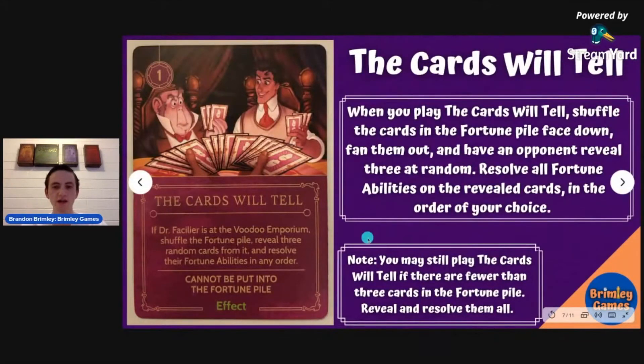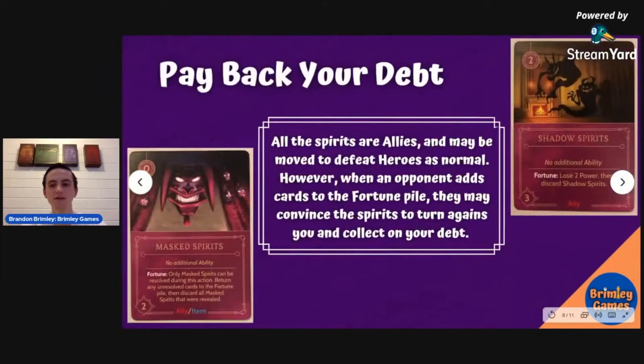Cards Will Tell picks three random cards and resolves them in any order — if you get rule New Orleans at the right time, that's how you win. One important thing to know is about the shadow spirits, which are allies. They can be very helpful for getting rid of heroes, but in the fortune pile they turn on you — you lose two power and then discard them. The mask spirits are really bad in the fortune pile. If you're playing against Dr. Facilier, getting mask spirits in there is a powerful way to slow him down, because if mask spirits is revealed, that's the only card that can be resolved that action — rule New Orleans would go back in the pile, so he can't win on that turn.